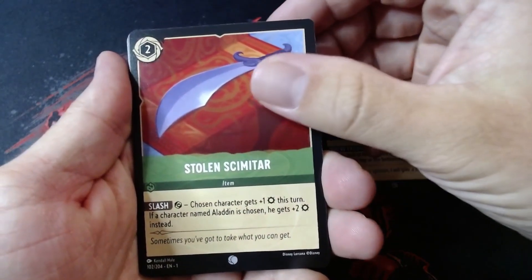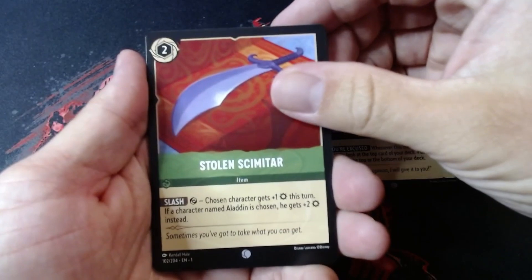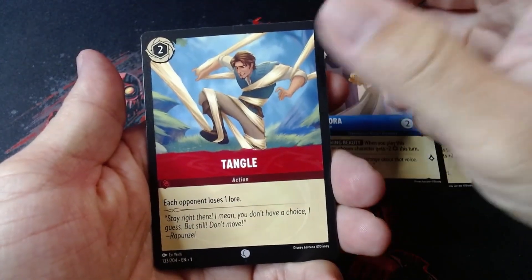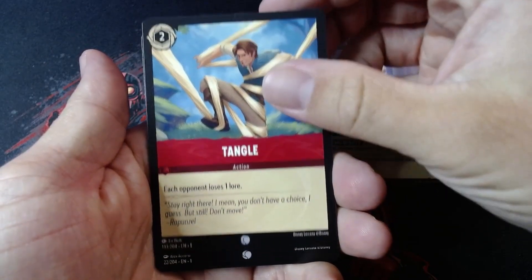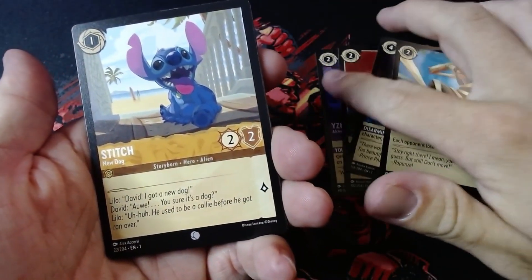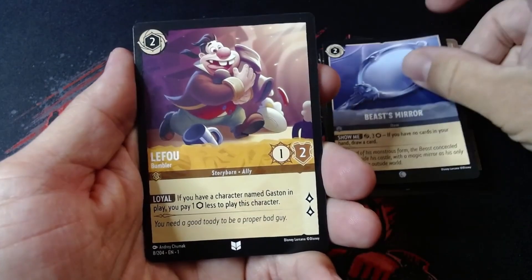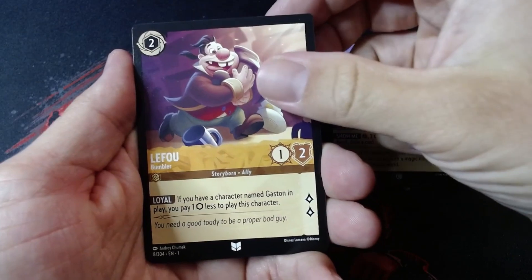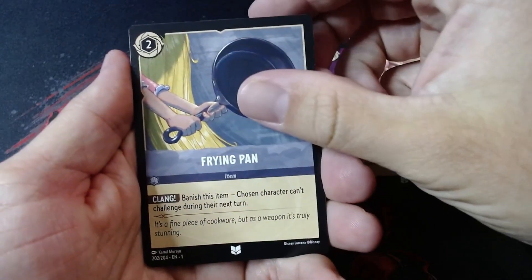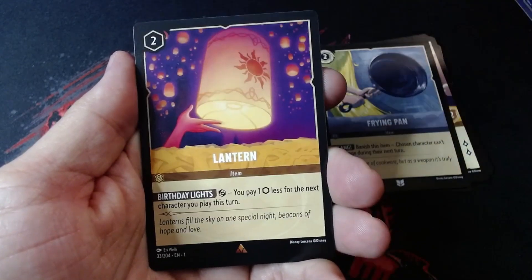Stolen Scimitar — I don't know if I'm saying that accurately. I don't remember some of these cards even though I looked through them all in the catalog. Aurora, and I wonder what our first foil will be. Tangle — oh my gosh, I don't have to show my friend this card, he loves Rapunzel. Stitch, new dog. Got a lot of lower-cost cards — two, two, four, two, one. Beast Mirror that says 'steal.' LeFou — love this card. Frying pan, so many low-cost cards, which isn't bad — you can get out early. Shield of Virtue, Sword in the Stone card, Lantern.